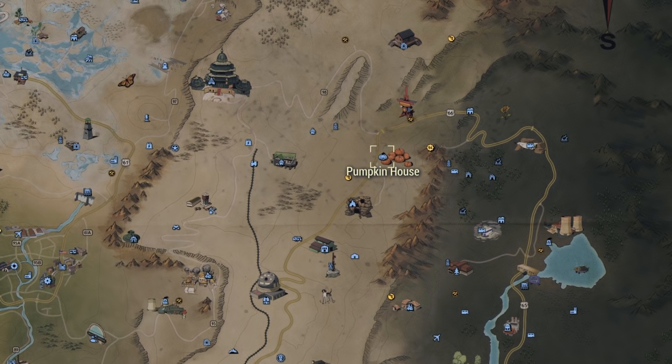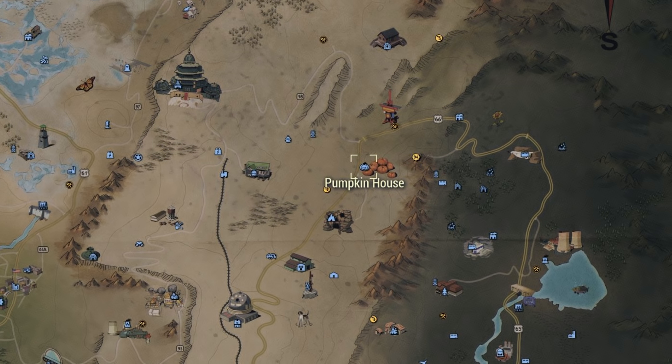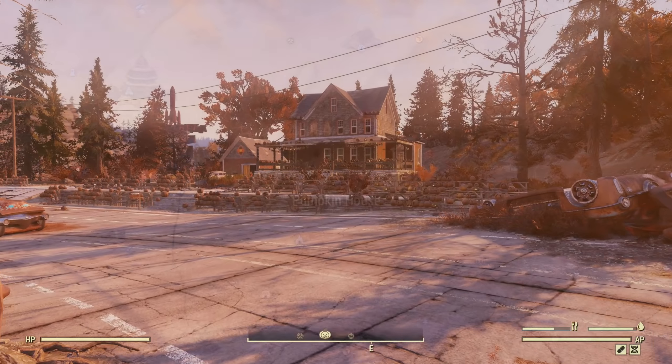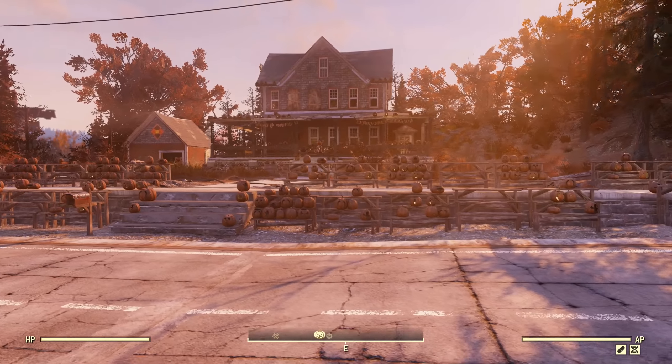We'll first be looking at the northeastern side of the Savage Divide. One of the larger location markers here resembles a pumpkin patch. This icon indicates the location of Pumpkin House. Make your way to this location and you'll discover that there are quite a few jack-o'-lanterns and pumpkins here, as the name implies.